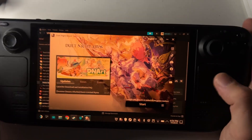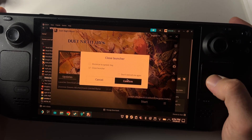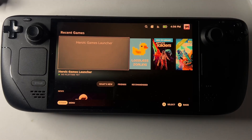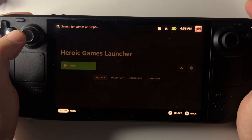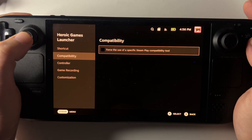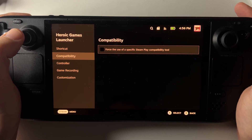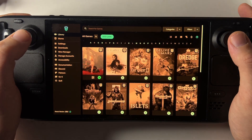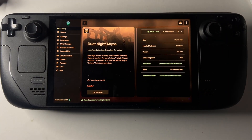The game is now fully installed. Close the launcher, confirm, and switch back to Game Mode. Once in Game Mode, hit the Steam button, go to Library, Non-Steam Games, and open Heroic Games Launcher. I've just realized I installed it as a Flatpak — go back to the settings icon, go to Properties, Compatibility, and uncheck the Proton Experimental option I told you to set earlier. You don't need it. Untick it, go back, open Heroic Games Launcher, wait for it to load up, and you'll see Duet — simply hit Play.